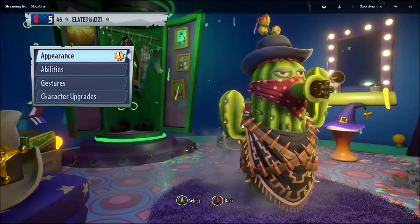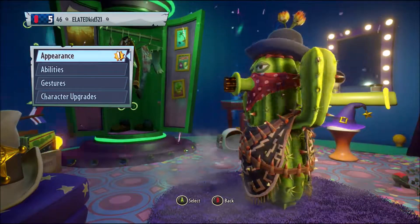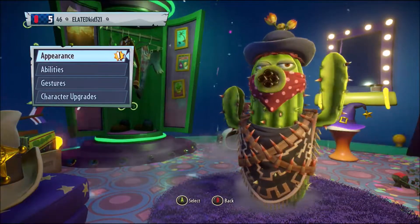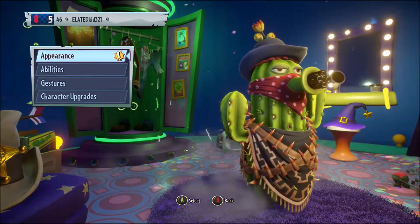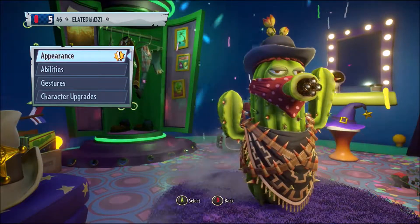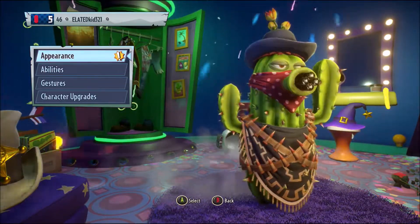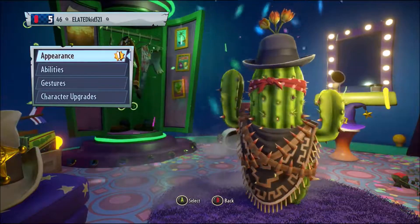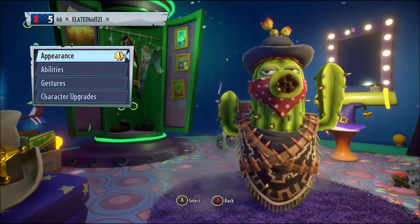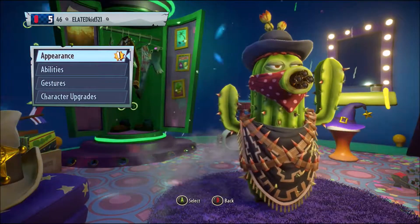The next spot is taken by the bandit cactus. I like the normal cactus design along with the four gun things, and I like the bandana, I like the coat, I like the hat — I like everything about this character in general. So next, let's get into the next character.